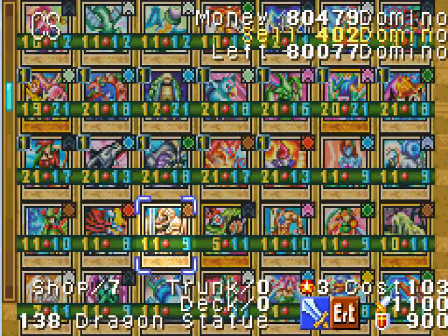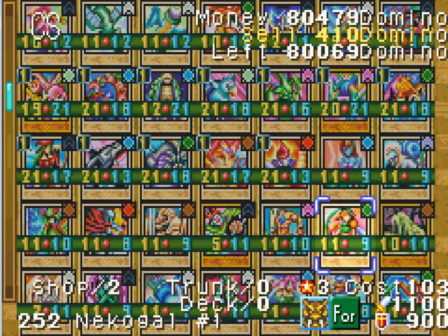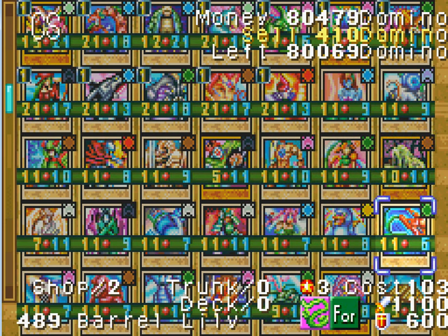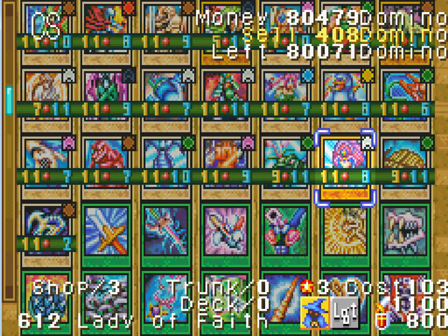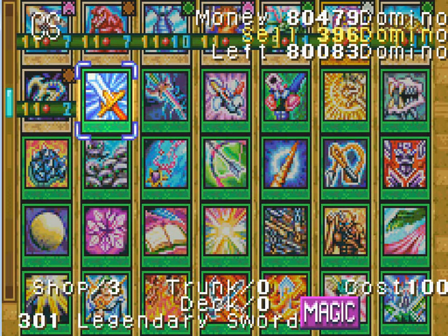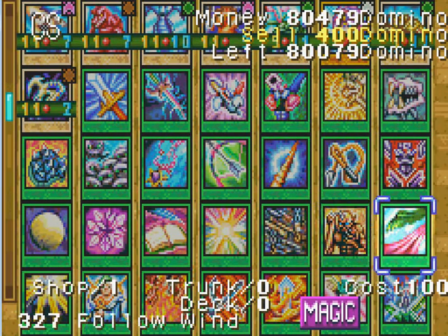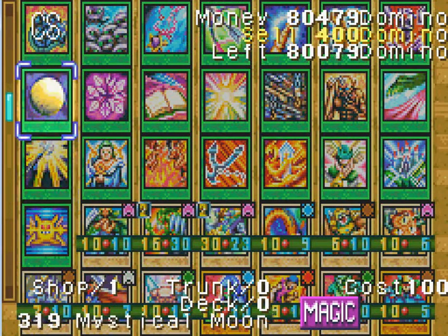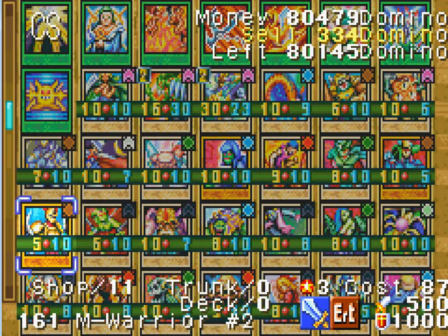There are a couple of different monsters you can use, like Trap Master — this gives you a free Acid Trap Hole. This one right here brings every monster and drowns them, so I'm guessing it's like a Dark Hole, but I don't really care for it. Lady of Faith gives you 500 life points. You can also use equip cards that level up a monster by 1. I'd rather spend 100 on something like Rugeki than a power-up.